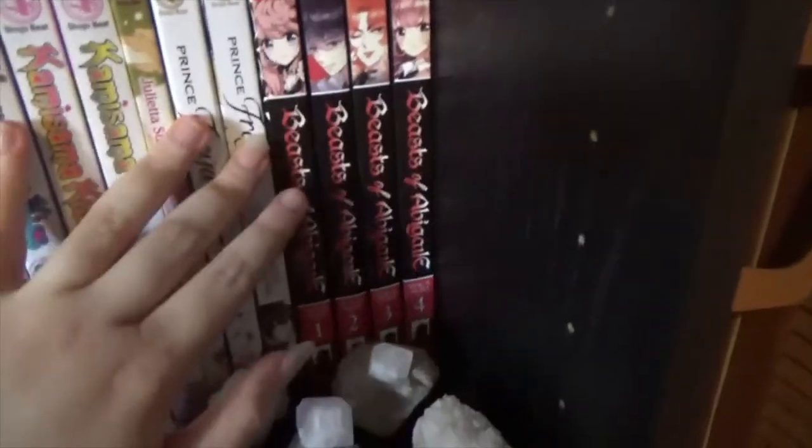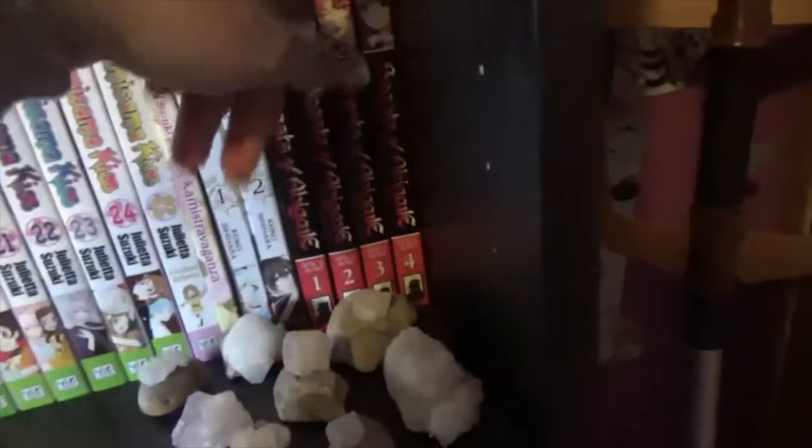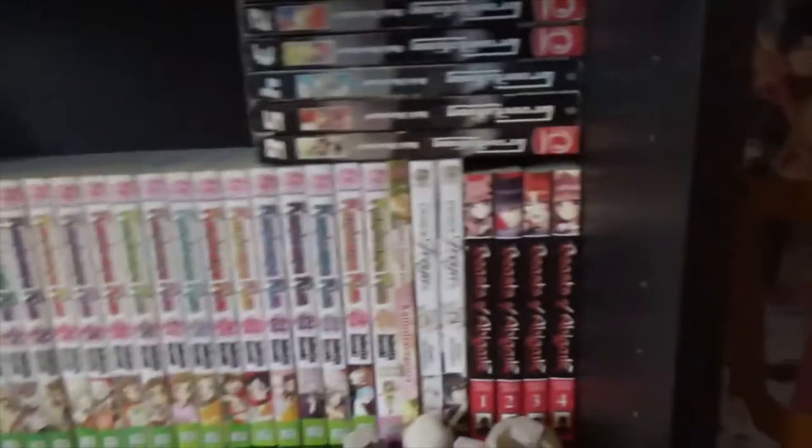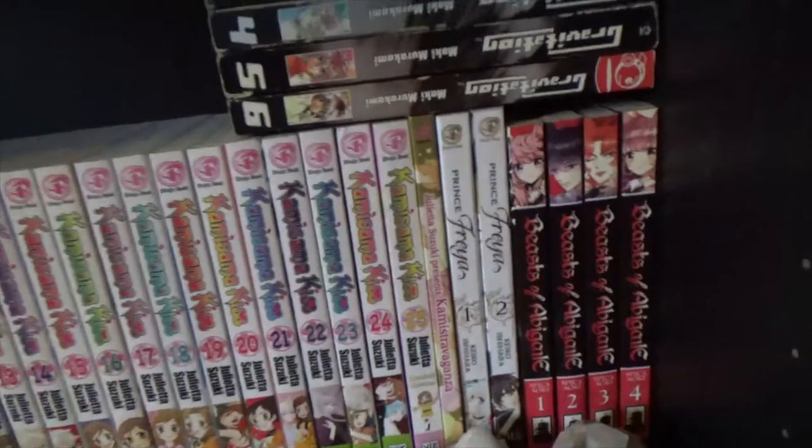Then I have Beasts of Abigail, 1 to 4, complete — a series about wolf people called Rugas who are trapped inside a school by the humans and forced to reside there and work for them. Could have done with being longer, but it's a good series. The next shelf is my BL shelf. If you're not interested in BL you can skip past this. But I also have Gravitation which isn't on my BL shelf because it won't fit — Gravitation, 1 to 6, not complete, I can't find volumes 7 to 12. It's a very odd musical BL series, although if I was going to recommend a musical BL series I would recommend Given way above this one. Although Gravitation is a classic.